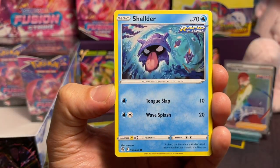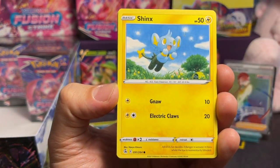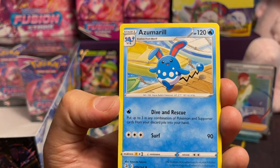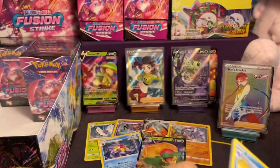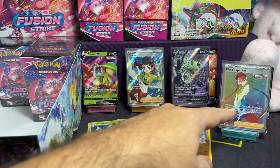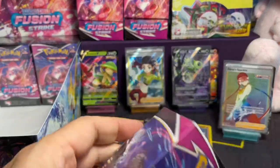Last pack for box number seven. Zorua, Shellder, Caterpie, Drillbur, Shinx, Bunnelby, and a Azumarill. So we got a V and a rare — two hits in that one. It seems to be in line. We got the Celebi alt art and the Rainbow. But it seems to be two hits per box.